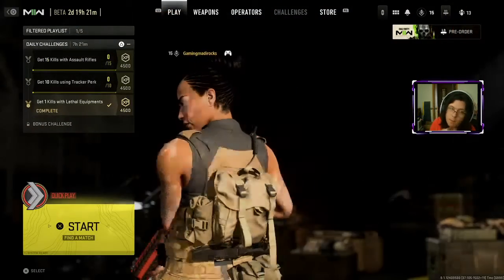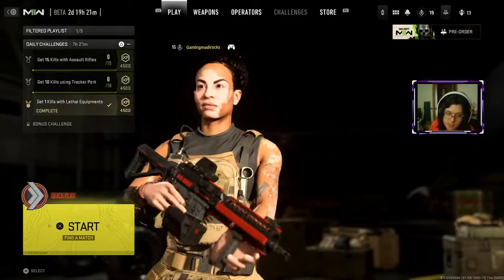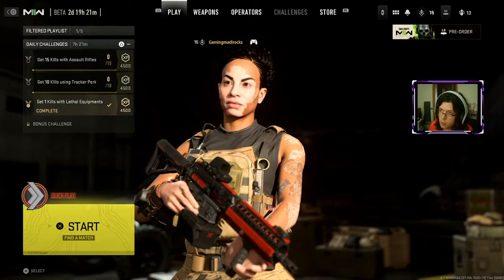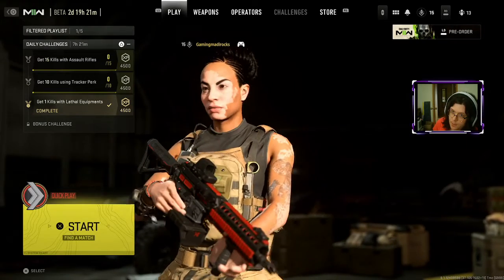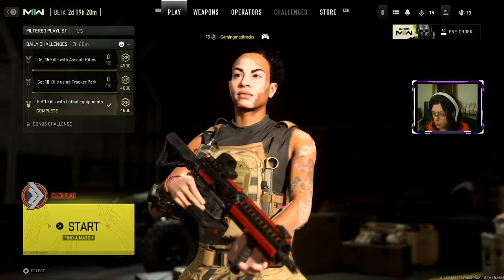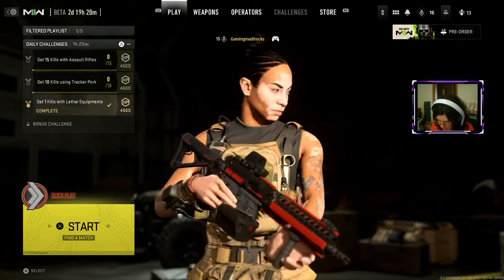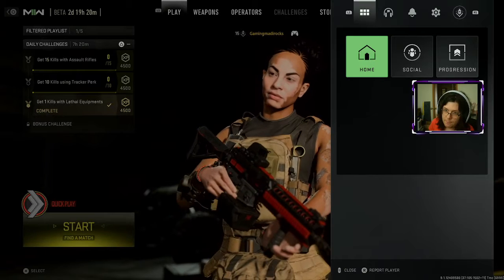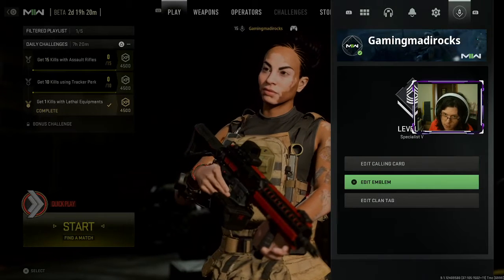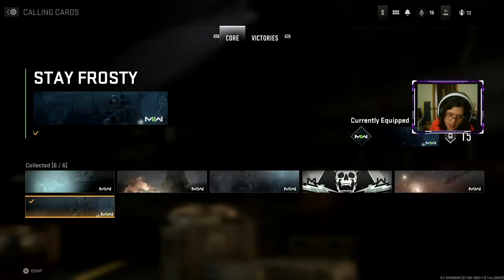Let's get started showing you guys a little bit around this game. I know I probably showed it to you guys the other day, but I wanted to let you guys know there are actually a few things you can do. If you're on PS5 and you hit the options button, you can bring up your tab for social menus and stuff, and then you can edit your calling card through there.